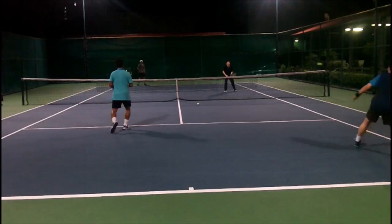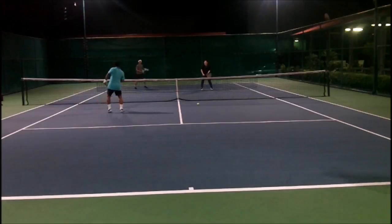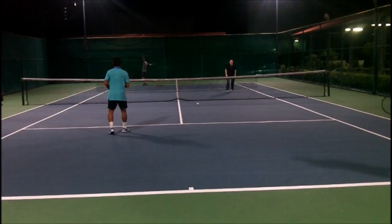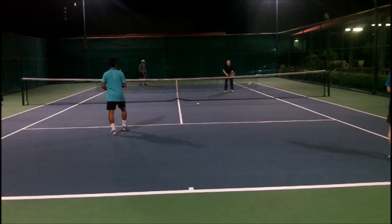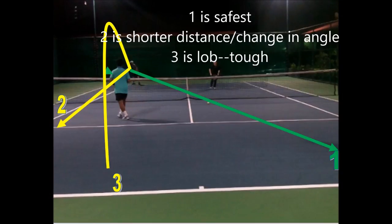Once you've returned away from the net person, it does not have to be a big shot — you just have to keep it away from the net person. The person receiving now has a couple of options: one is the safest, cross court; two is the shorter distance with a change in angle and someone there; three is a lob, a tough shot requiring you to hit over the person down the line. Most people try to hit the ball back to the person hitting the return, away from the net person — that's all you have to do.